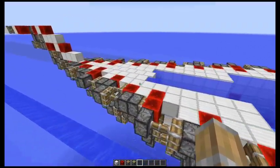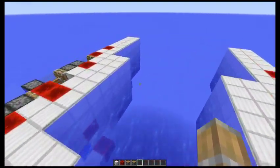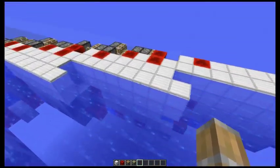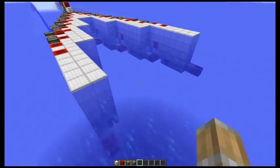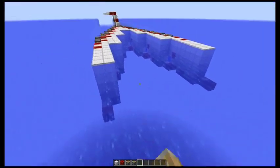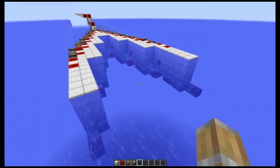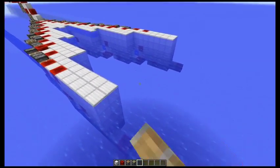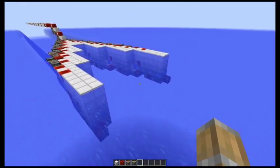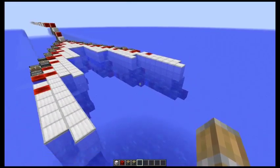This is basically a downward-expanded Cobra, expanded to the side as well. This thing is kinda massive — it removes 75 blocks of water in this case. You can make it as big as you want, even though I wouldn't go too crazy about the size.